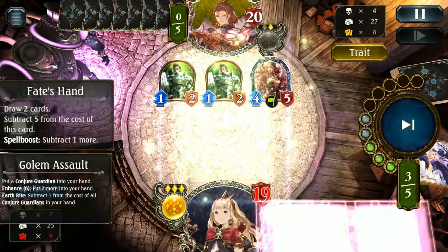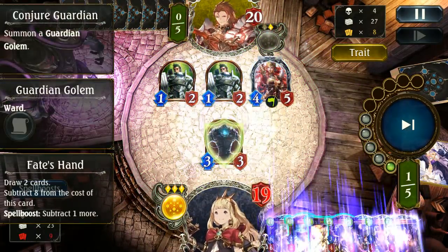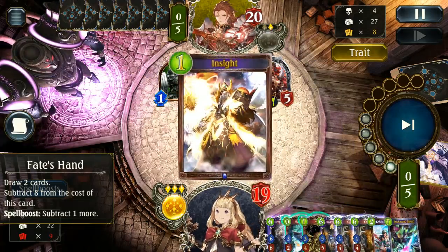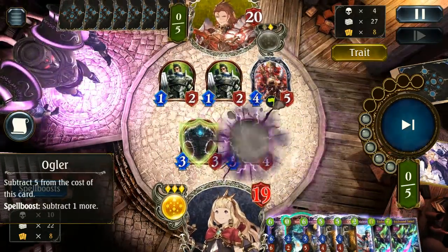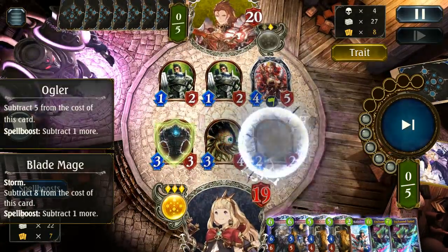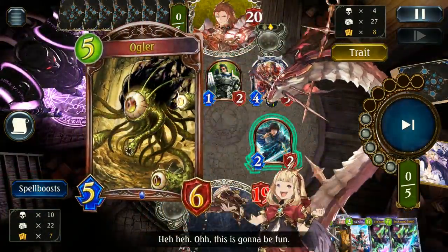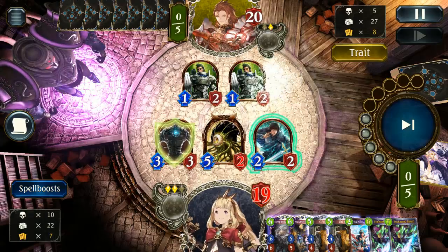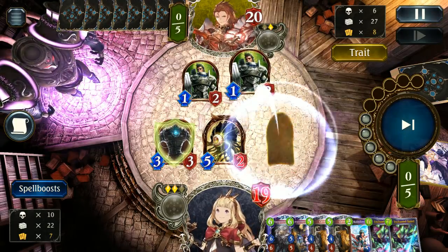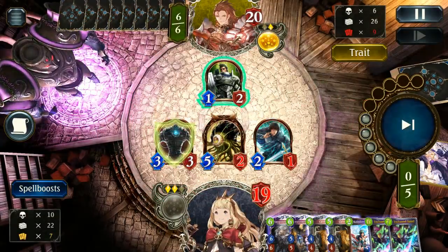Fates hand into double Chimera is actually not a bad way to start. I decide to go for the Conjure as I don't really have an option — I needed to play something and I needed to free up a hand slot so I didn't overdraw. Luckily this works out fairly nicely as we deal with the 4/5 and one of the 1/2s, leaving them with only a 1/2 on board while we built a quite solid board. We also have our Chimeras at 5 already and the Enchanted Swords both boosted down quite reasonably to start with.